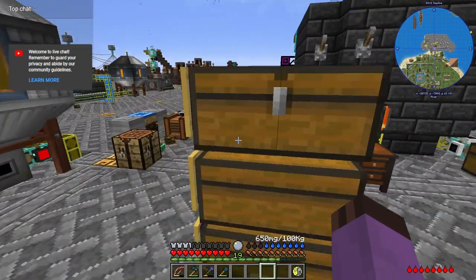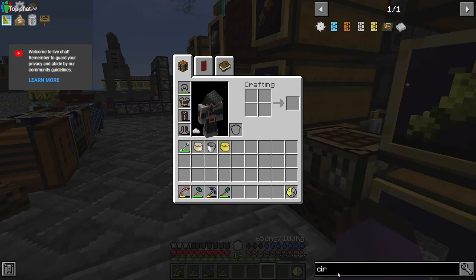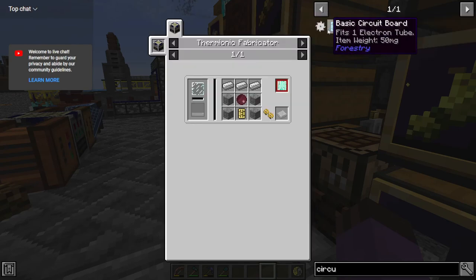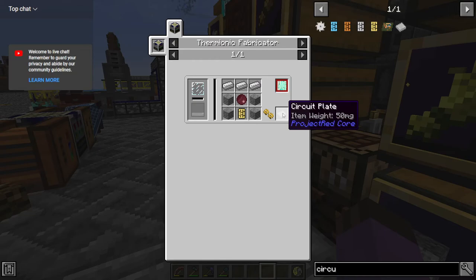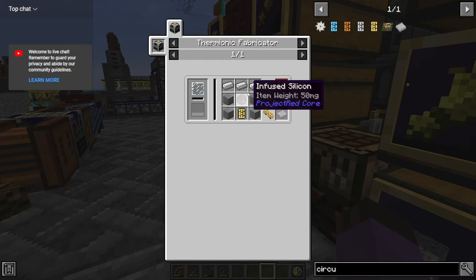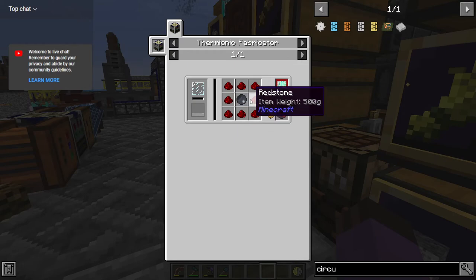Get a little bit of silicon automated. A little bit of those circuit plates — these things over here — because I need them for comparators. And I need comparators for a bunch of things. To make that, we're going to need infused silicon, which is red silicon compound. That's already three thermionics we're going to need.